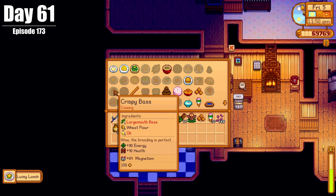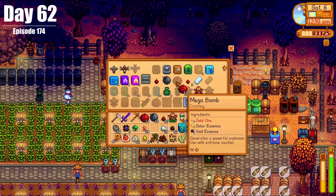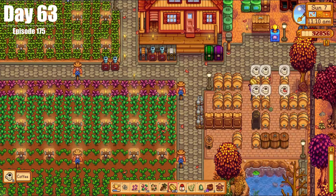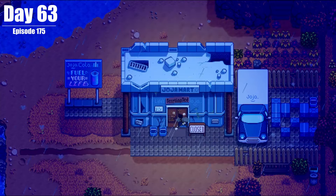On Day 62, we went into the Skull Cavern, profiting quite a bit, and making a bunch of new bombs. On Day 63, we made some coffee and then went down to the Skull Cavern, all the way to Level 37. At the end of the day, we saw the decrepit Joja Mart get struck by lightning, and now we all know that means there's a new bundle in town.